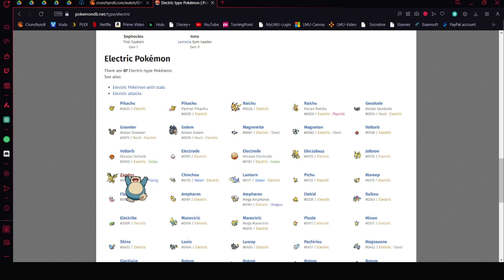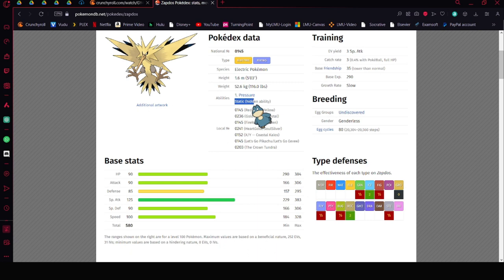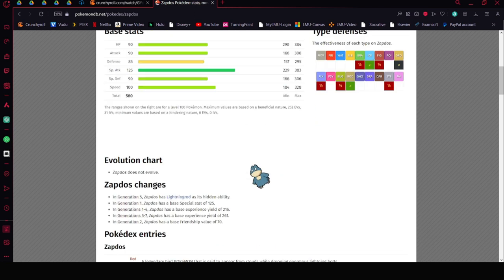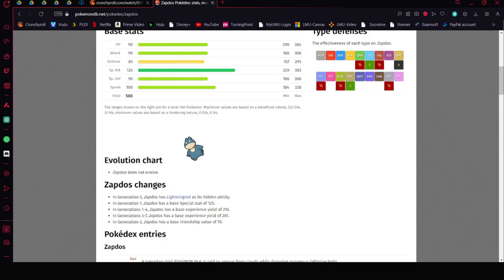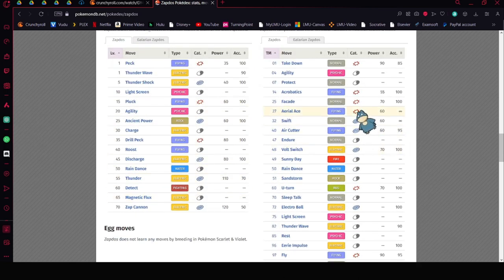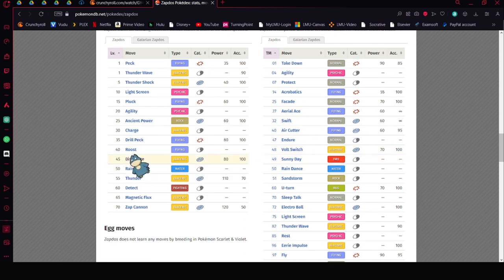Zapdos is a good option if you have access to it. The only issue is you might have to deal with Rock Slide. With Zapdos, you'll want to ability-patch it to get Static, which is super good. It has a really well-rounded stat spread. You can run Raindance, Thunder or Zap Cannon, and Roost to make it tankier — it's going to resist a lot of Blaziken's moves.